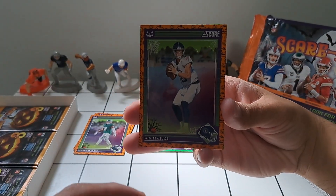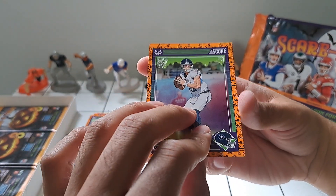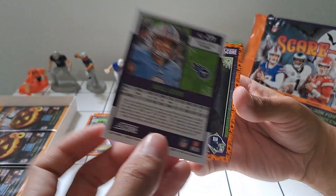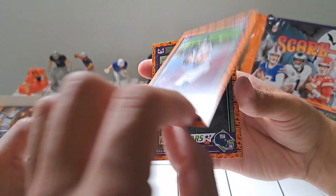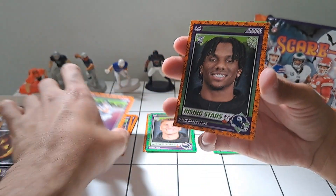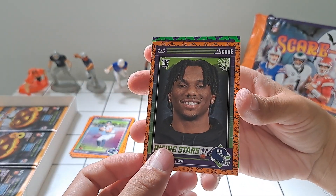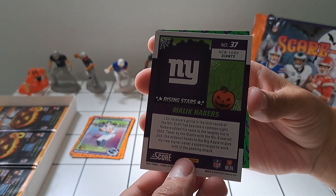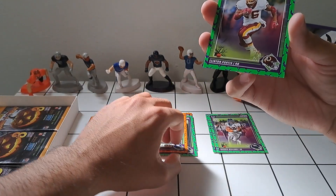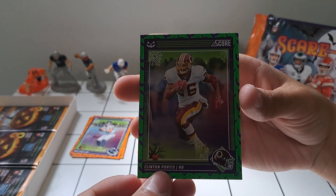Will Levis — rookie last year, it'll be interesting to see what he can do with Calvin Ridley if Hopkins can make it back from injury. And Malik Neighbors — very cool card. Unfortunately stuck with Daniel Jones, but we'll see if he can make something happen. Quentin Johnston too.